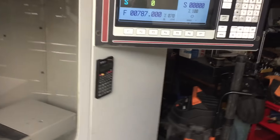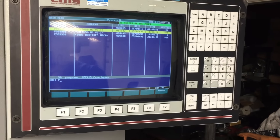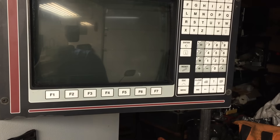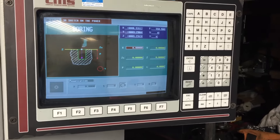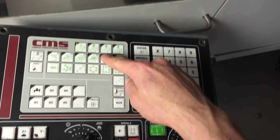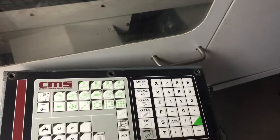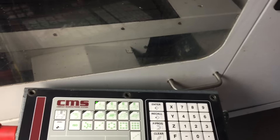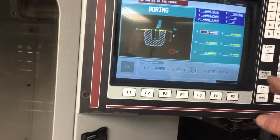I'll jog through the screens — if I switch this over to auxiliary and hit one of these programs, you can run through this stuff all day but that's the extent of it. You can move through your different presets or wizards or whatever, but you can't actually make anything turn on. I can hit execute, it beeps, but nothing happens. I've tried to jog the spindle rotation — nothing there either.